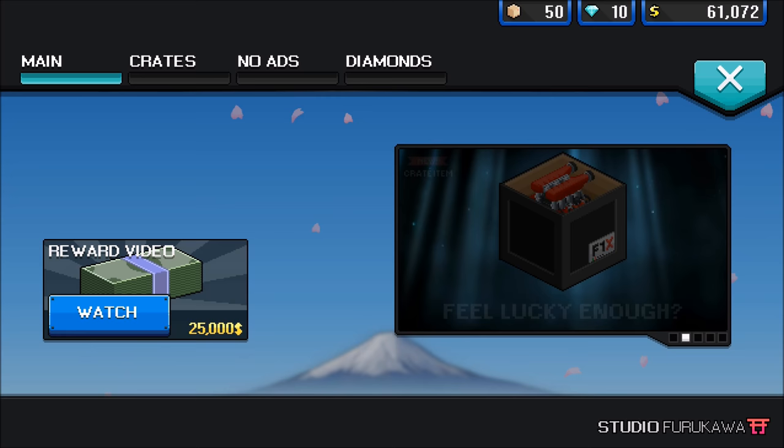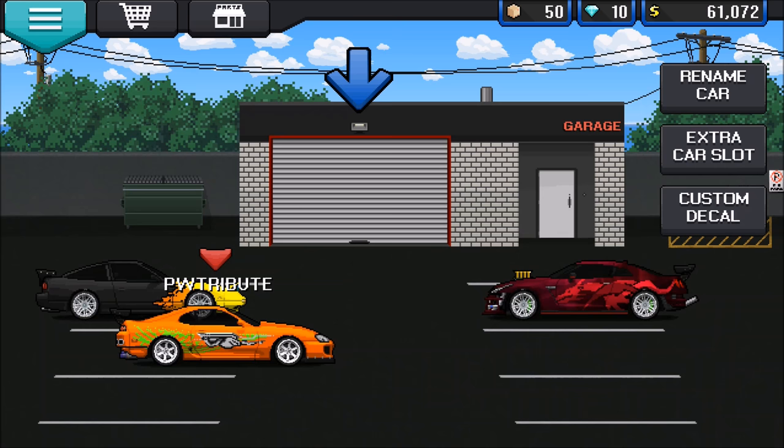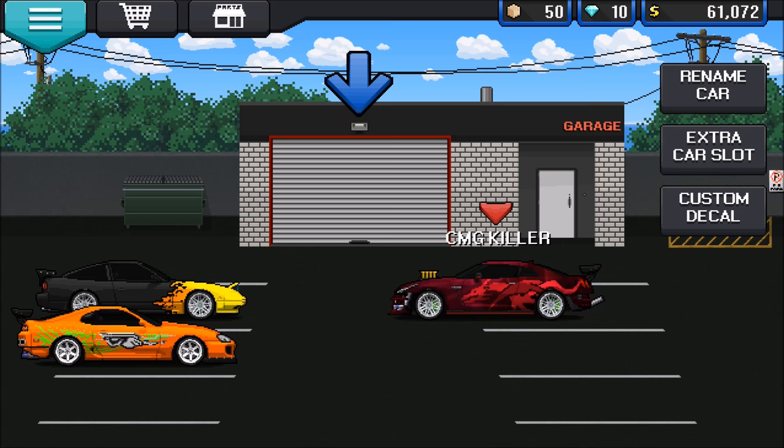Classic Cobra — those are looking nice. If you're lucky enough, new crate items, new livery design — sweet! The livery design is actually the new feature. Beautiful, very nice. This is my Paul Walker tribute car, which we got there, then we got the CMG killer, and we got this one.